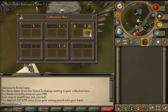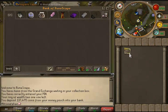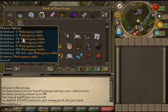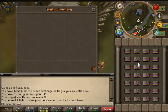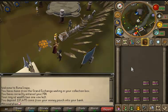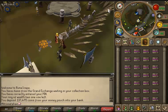You can only buy 100 mahogany tables every 4 hours on the GE. Depending on the price, this may or may not work for you. You need to make sure that you buy them under maybe 900 GP each so you can make a nice profit.